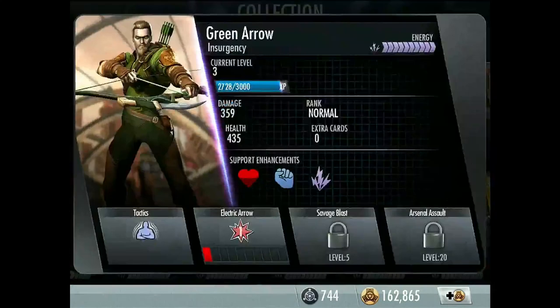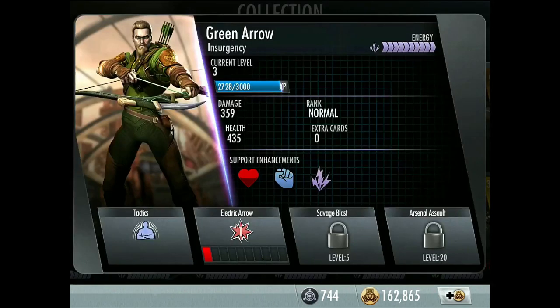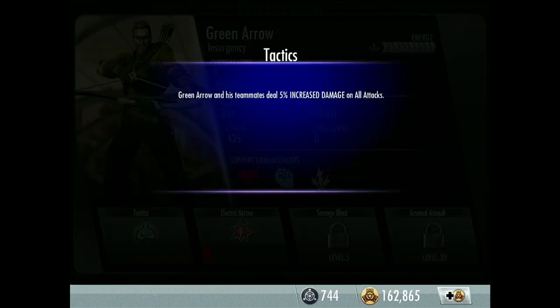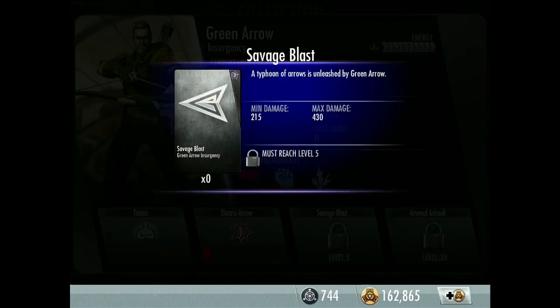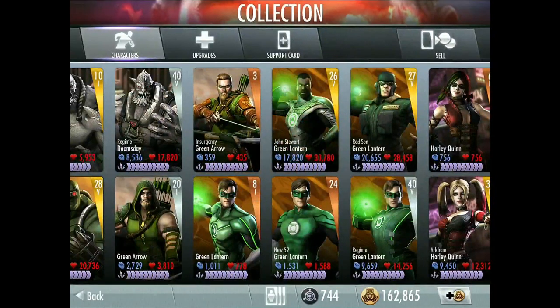The bronze Green Arrow — I've only got him at level 3 so it's not that useful. Same enhancements, same first and last move. Passive: Tactics — Green Arrow and his teammates deal 5% increased damage on all attacks. Second move: Savage Blast — a typhoon of arrows is unleashed by Green Arrow. So that's the Green Arrows done.